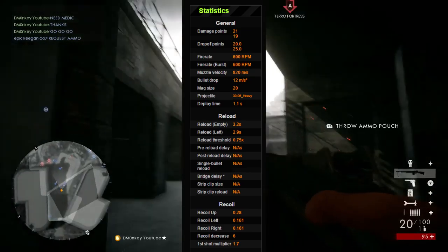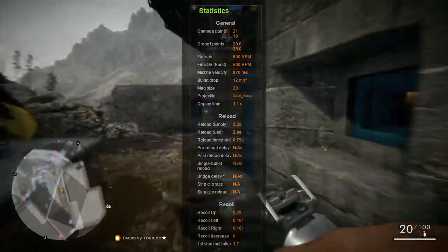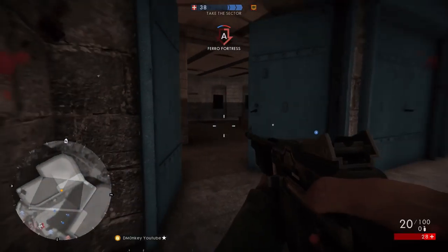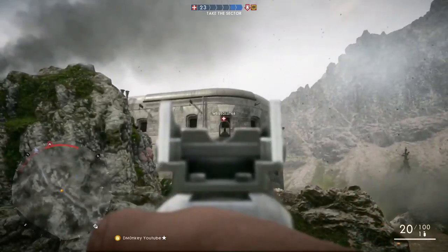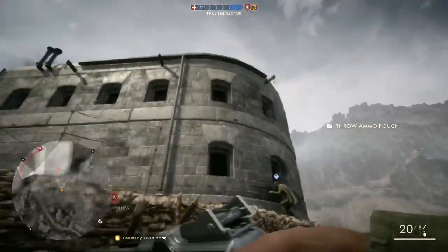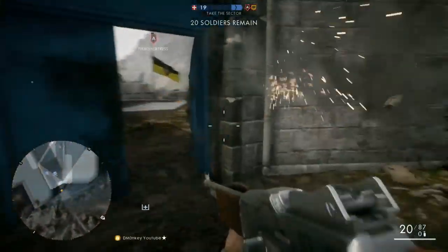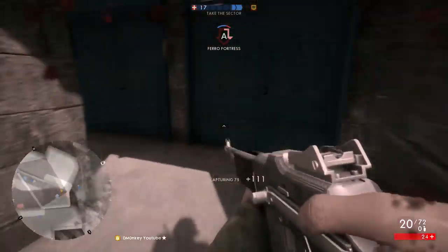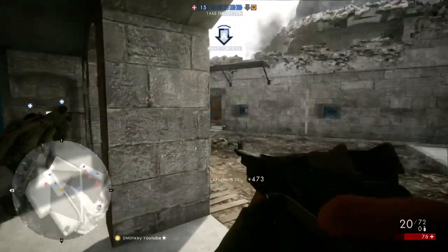The BAR 1918 is probably one of the best guns to use in Battlefield 1. As you can see in the background gameplay, I can get some decent kills with it. It does lack in the fact that you won't often get two kills from one magazine — it'll take about one magazine just for one person, which is a downside. But its reload speed isn't bad: 3.2 seconds for an empty magazine and 2.9 seconds with at least one round left. That's a decent reload speed for what I pretty much consider an assault rifle.